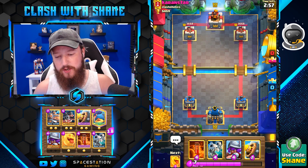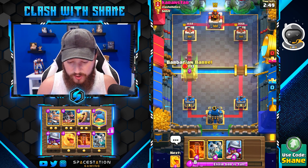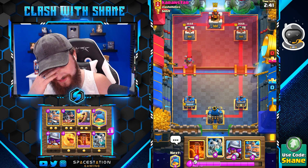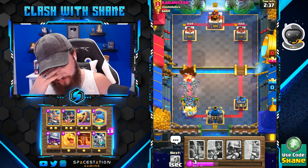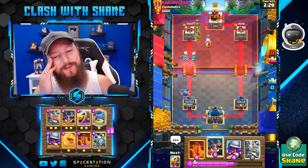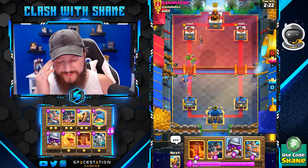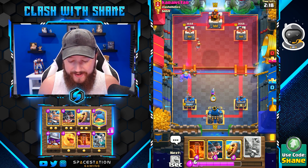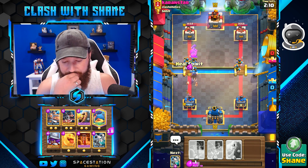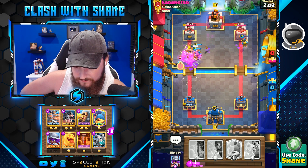Alright guys, we're jumping in against Karan Star up top there. Good luck. Did I just do what I just think I did? I did — I did do what I think I did. Why did I did do that? When I saw Princess, I was 90% sure he had a classic log bait deck, but I went bar barrel anyway. I don't know why.